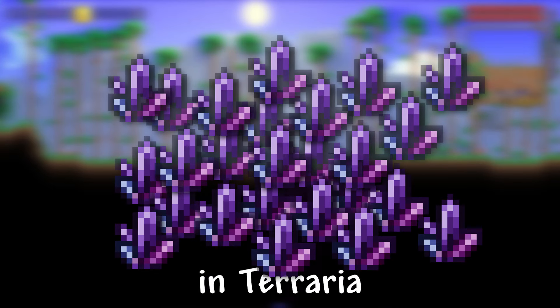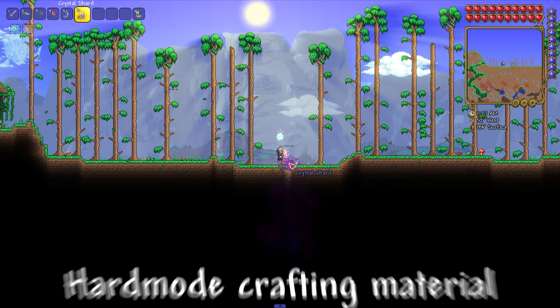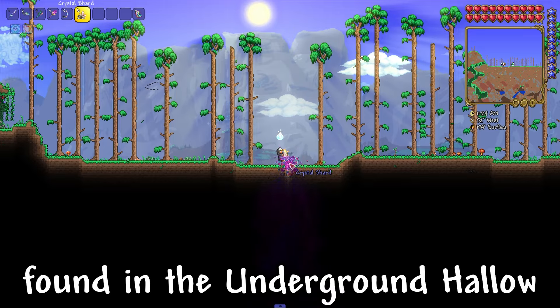I will show you how to dupe Crystal Shards in Terraria. Crystal Shards are a common hard mode crafting material found in the underground Hallow.